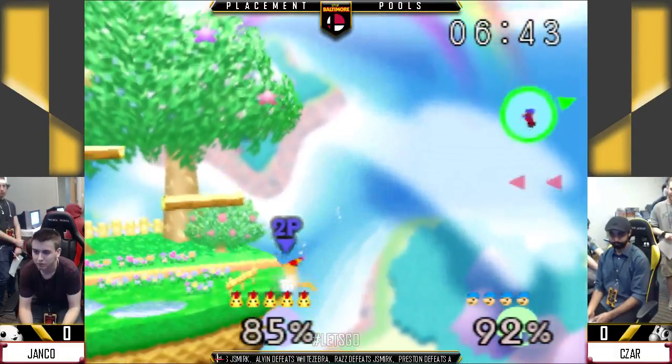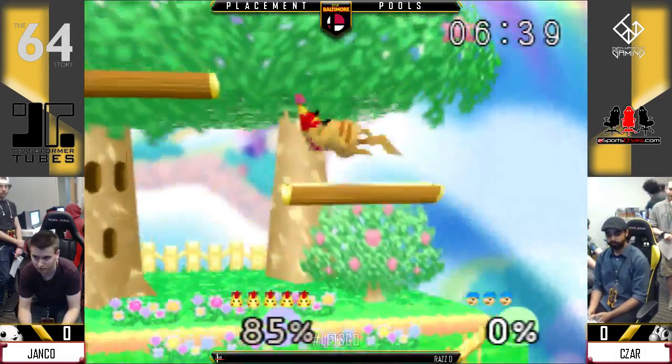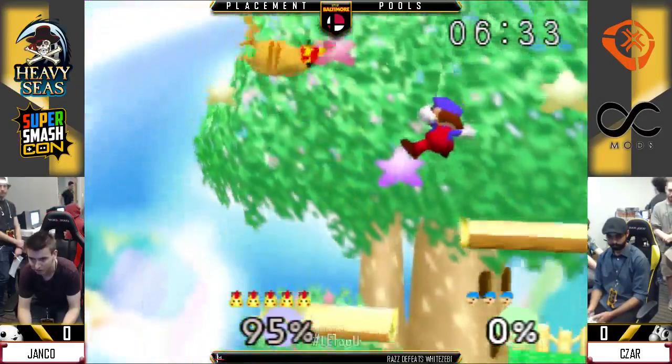Great punish for Janko. Forward smash can hit him, but Mario has a lot easier ledge DI — reverse ledge DI — because of the way his up B pokes out in front of him.